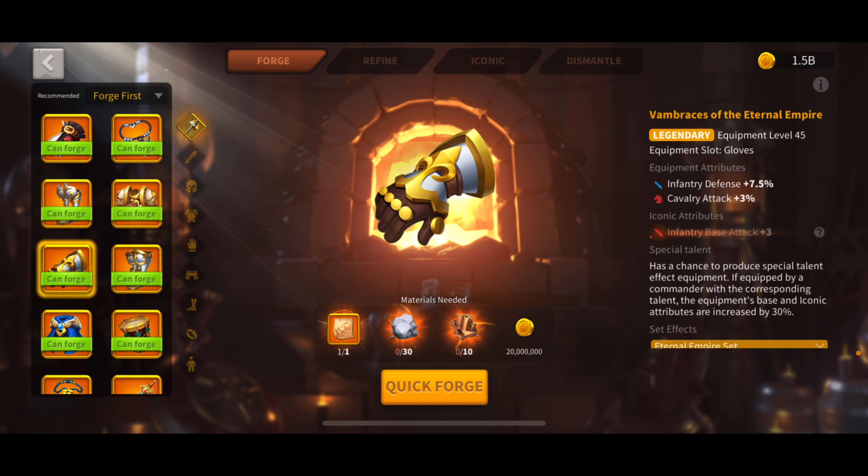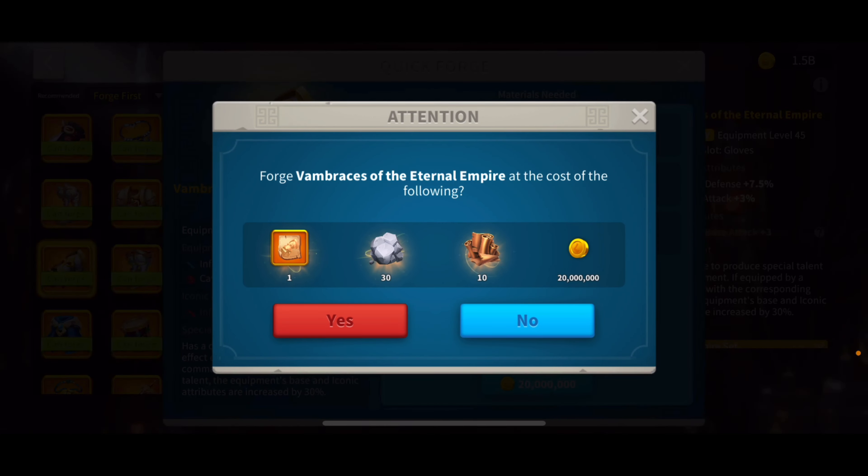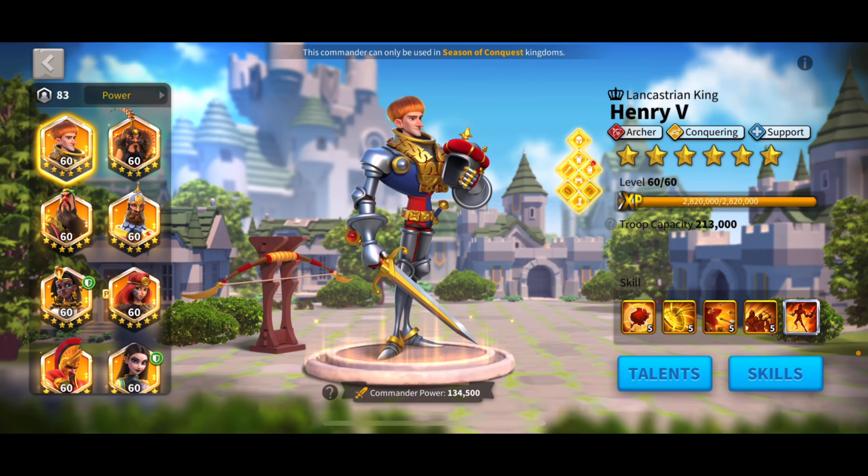We're going to move on to these gloves and see if we can't get a crit. I only have one blueprint of this, and I may have enough to make another one. This is using boxes from my legendary materials — 30 of them. We're going to quick forge using 30 stone and 10 leather, and hope for a crit. In three, two, one — craft. No crit. That's fine. I'm going to have to refine anyways, it seems like.